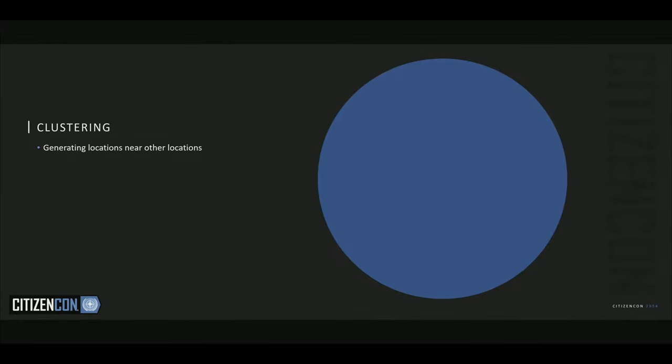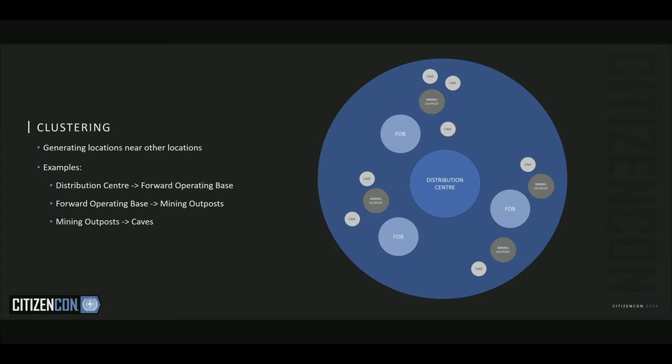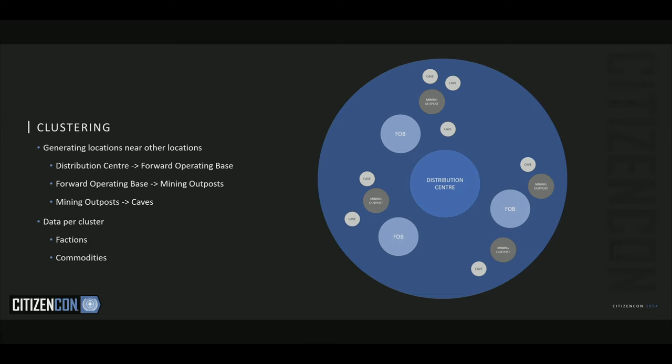Let's talk about clusters. Clustering means generating locations near other locations. For example, if you find a distribution center, just like in the verse currently, you'd find forward operating bases next to them. But if you go even further out, you'd find mining outposts to funnel resources to the FOBs. Go out even further and you'd find caves, because that's where they might find some gems. We can also specify data on a cluster level — all of the factions that live in the whole cluster would be the same people at every mining outpost, and we can define what commodities they sell and what resource you'd find.